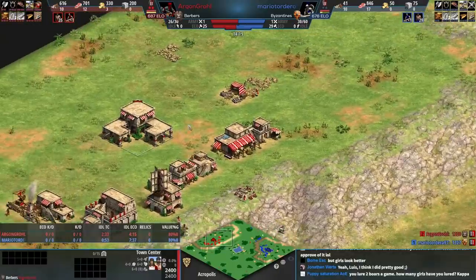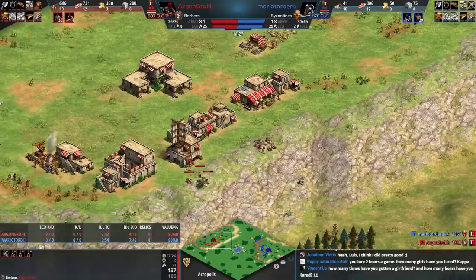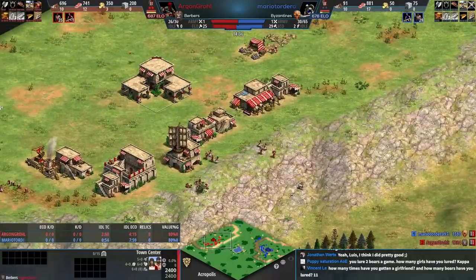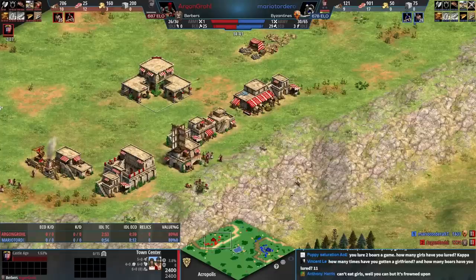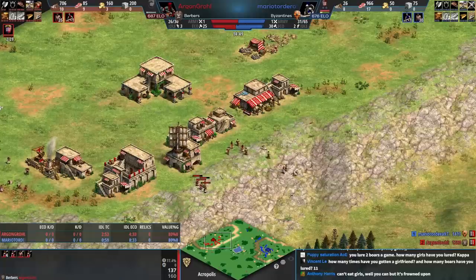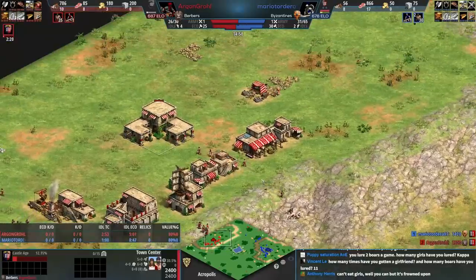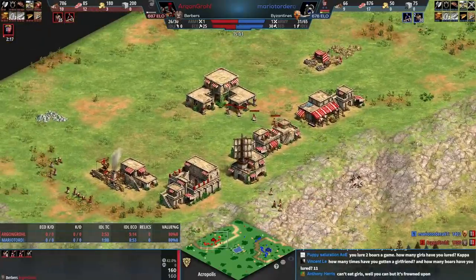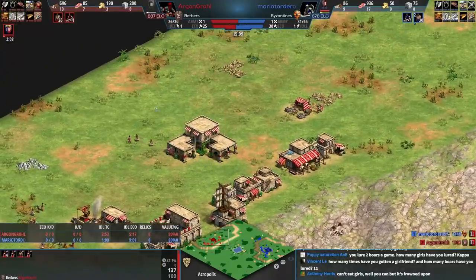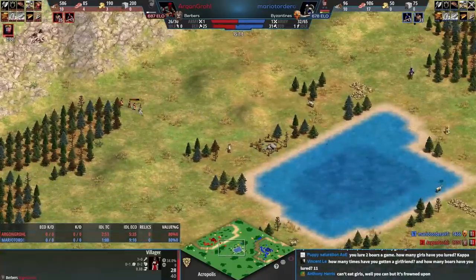Red's going fast castle. It's not a perfect build order because red is idling the town center and not producing villagers, but red has the buildings and is going to drop off the food and click up to castle age. Blue could have some big problems here. The long-term problem for red: can you afford many knights with zero farms? I'd like to see red get horse collar and farm a lot.